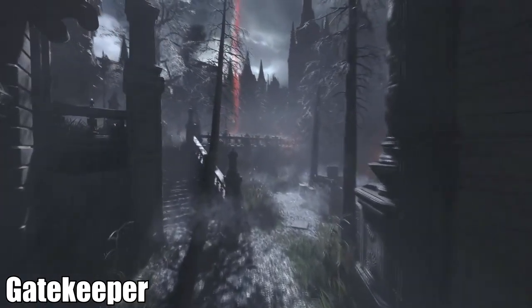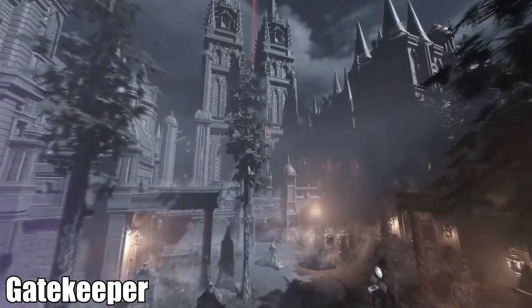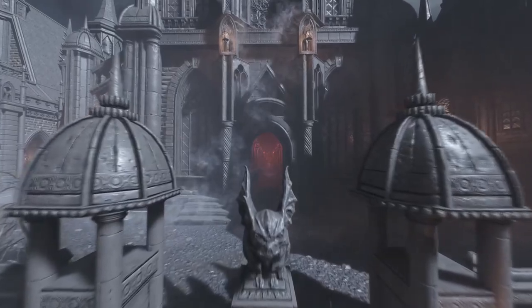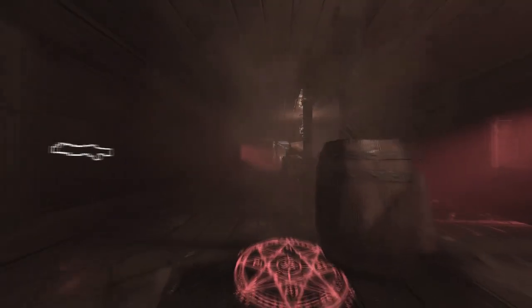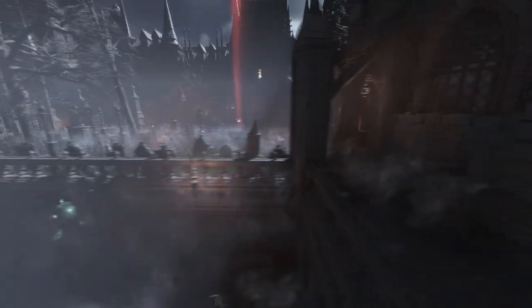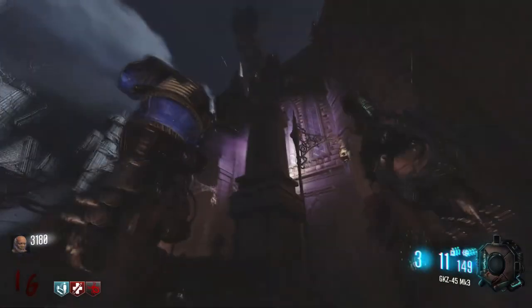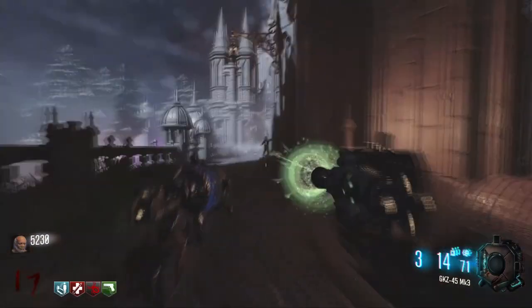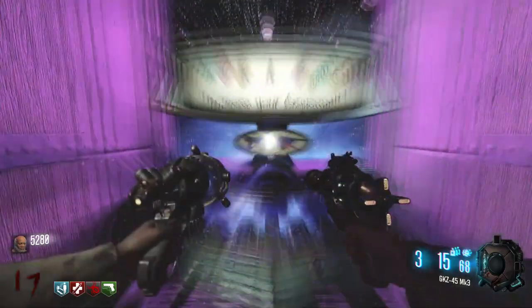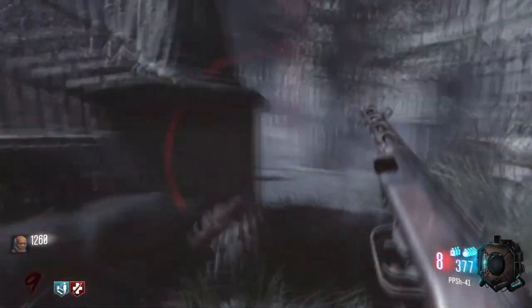Third up, we have Gatekeeper created by 4-2. This map is a normal survival map with no main easter egg. However, there are plenty of things to discover and perhaps some traps to avoid as well. The map is absolutely stunning and is set in a medieval European castle. It's a great map for visuals and just playing for fun. Mods and weapon packs work well on this map and can help increase replay value. The map is a bit more on the challenging side, but it's still awesome to see all of the sights and sounds.